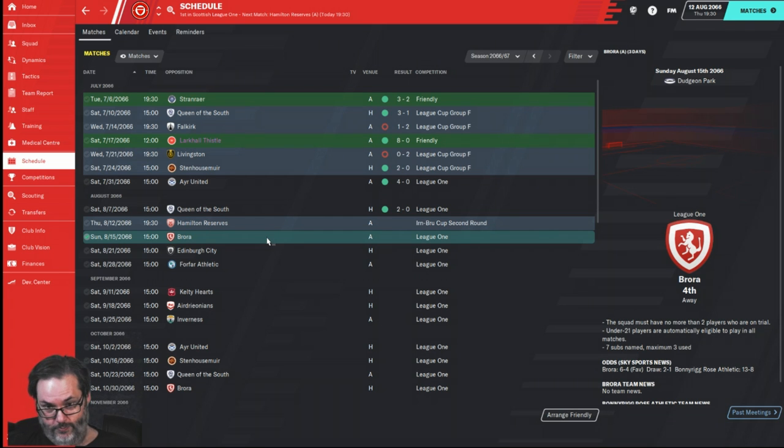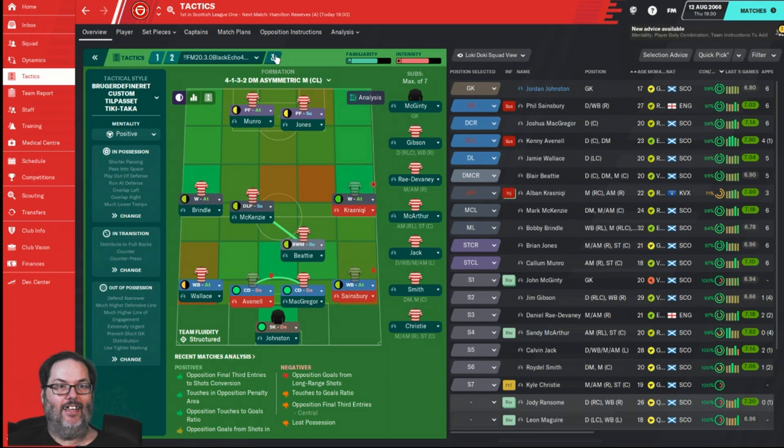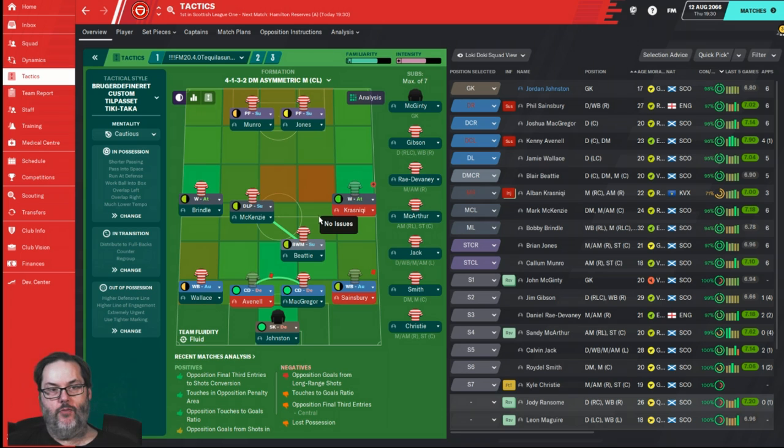As I mentioned last episode, Brora will be a good measuring stick for us. I am sticking with the 4-4-2. In my personal save with Leeds, we finished runners-up to Liverpool last season and are now considered one of the top four or five teams in the Premier Division. I've transitioned from underdog-style tactics into what NAP calls 'sub-top team' tactics.